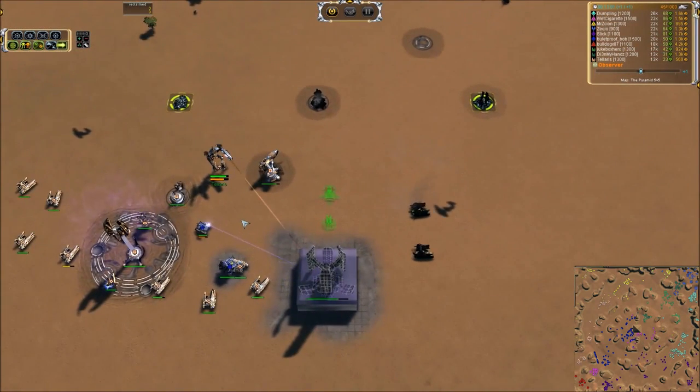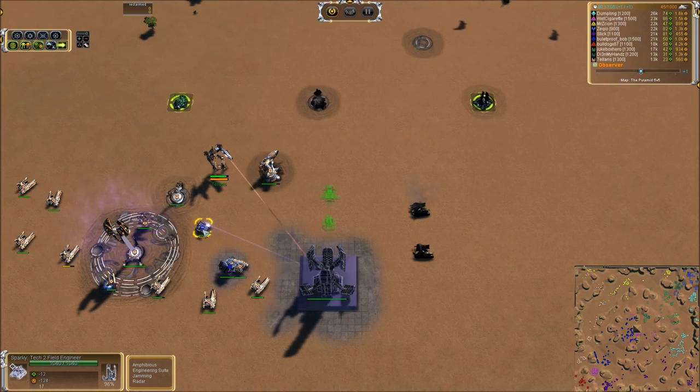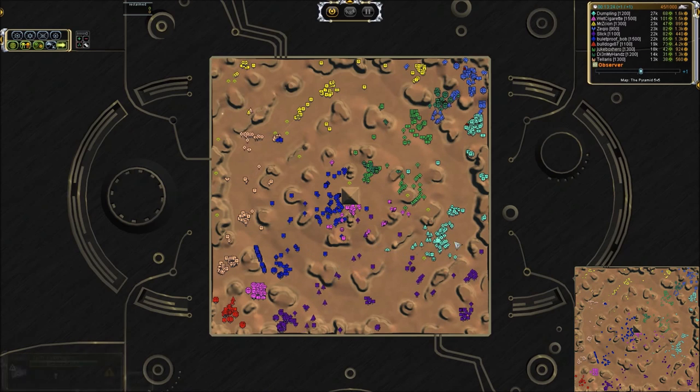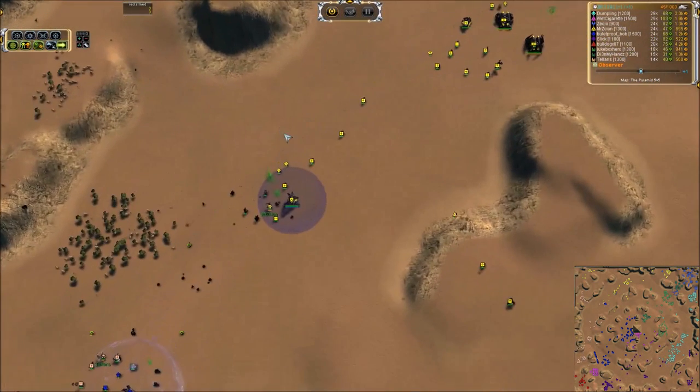A point defense war versus a Seraphim opponent backed up by a UEF Sparky — that is not going to end well. The Cybran cannot win a point defense war against any other faction unless they are heavily backed up by Vipers. Vipers are just ridiculous. Once you see Vipers on the field, you need to kick up your T1 spam and completely forget about any kind of stationary defenses, because it just doesn't work against them.